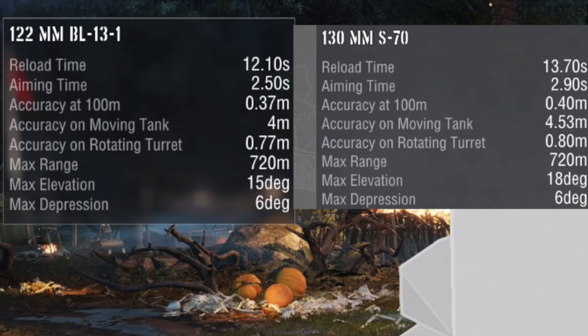The IS-7 is on the right and the 260 is on the left. The 260 gets a 122 millimeter gun and the IS-7 gets a 130. As with all 122 millimeters, they fire faster than the 130s, which is exactly what we get. If you were wondering if this and the IS-4 have a similar DPM — well, the IS-4 has a better DPM; it does the same damage but has a slightly faster reload. Aiming time is better on the 260, and accuracy at .37 is better both stationary and while rotating the turret.